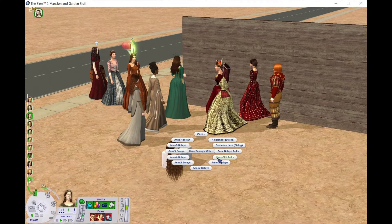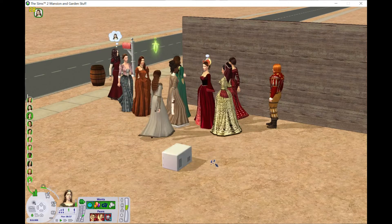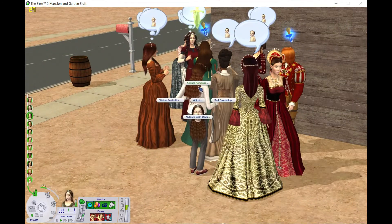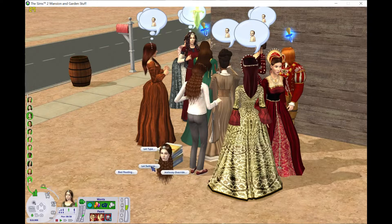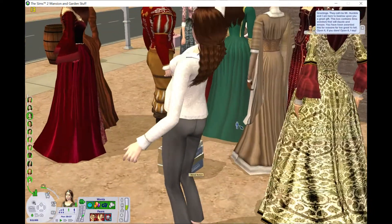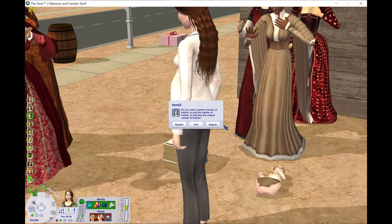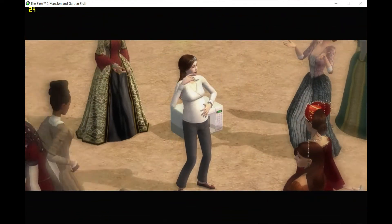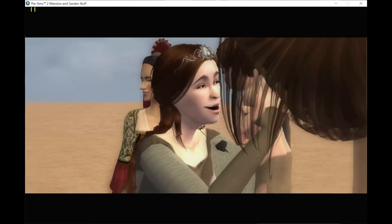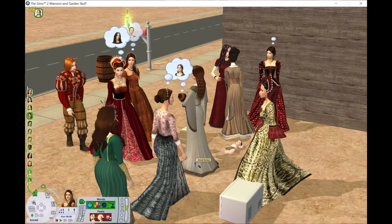Anne number two is based on Helena Bonham Carter. It gets pretty chaotic pretty quickly. Here's me going, I'm going to turn the cinematics off — my game said, you thought. All the babies are mermaids because I have a default replacement in there, and apparently more than one. I've almost just accepted that that's what babies look like in my game now. Cinematics — there they are when they're not supposed to be. We had another girl and I named her Helena, after the actress I modeled that Anne off of.